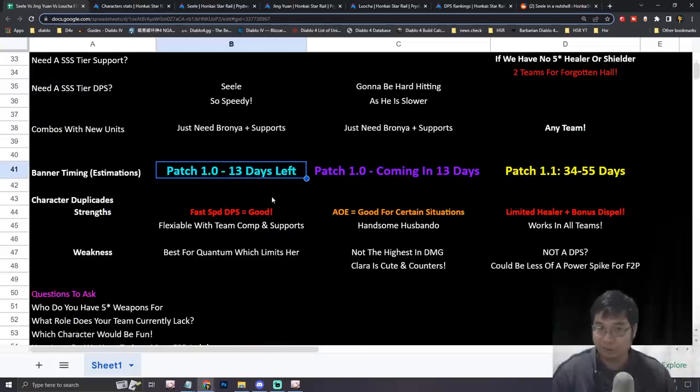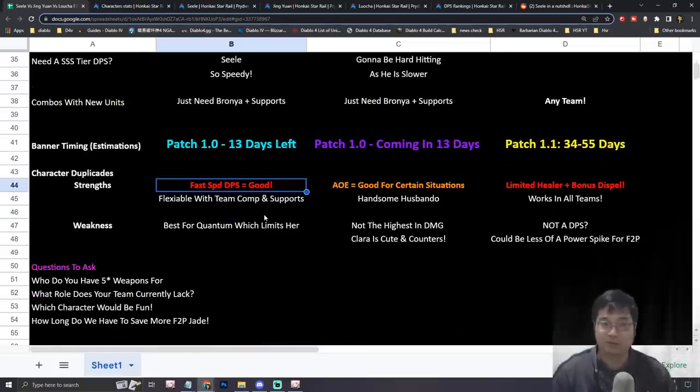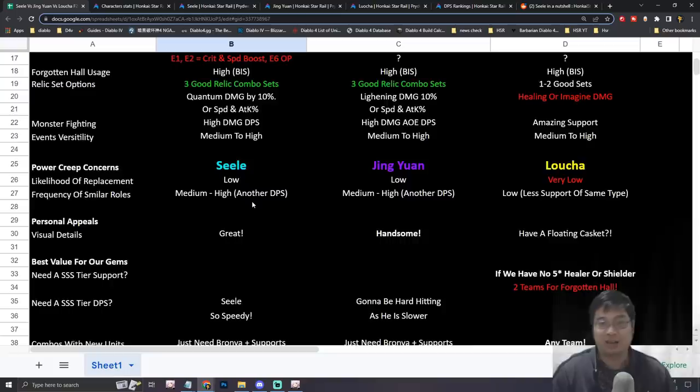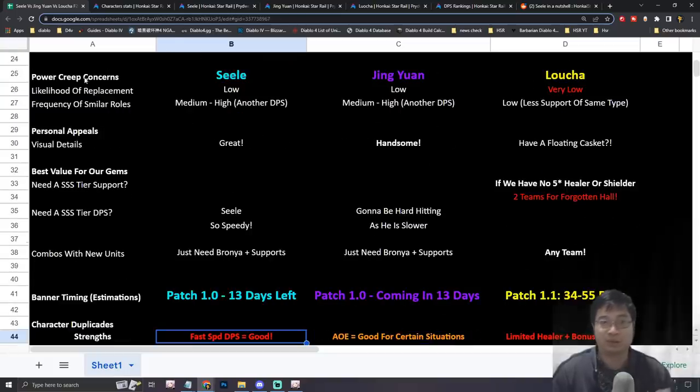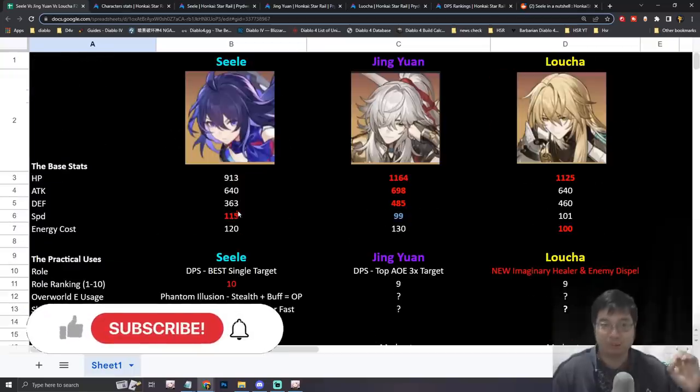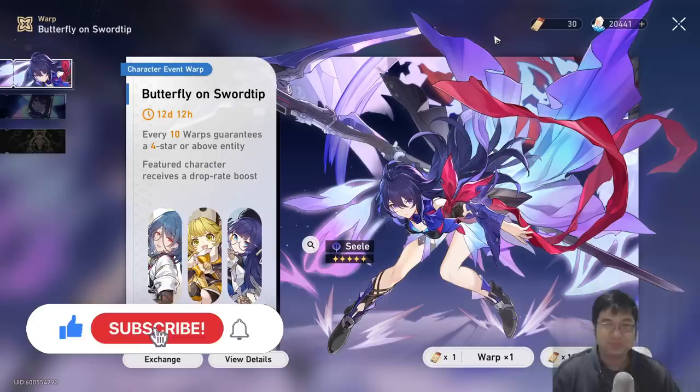I'll be comparing the banner availability dates, what each character is good for, things you should consider, the duplicates of each character, how good each character is in the future, power creeping concerns, replacement concerns, and also the best stats for each of those characters.